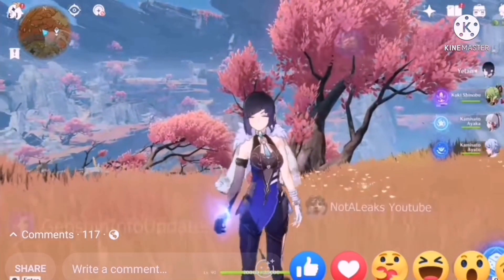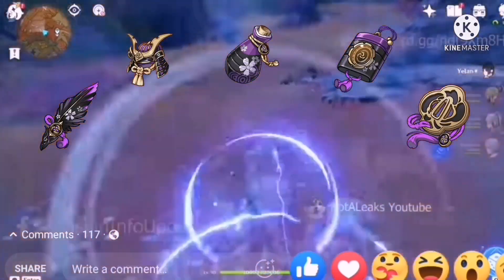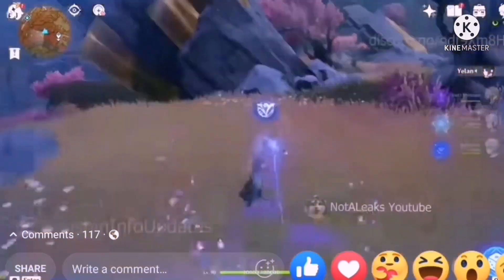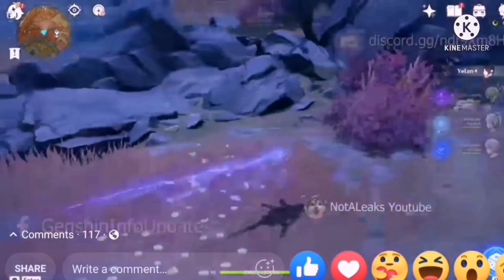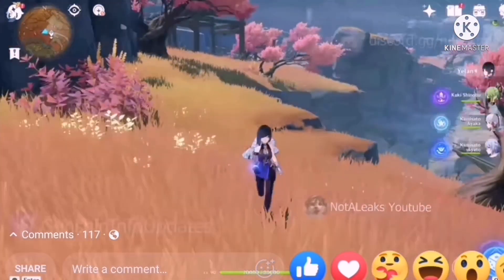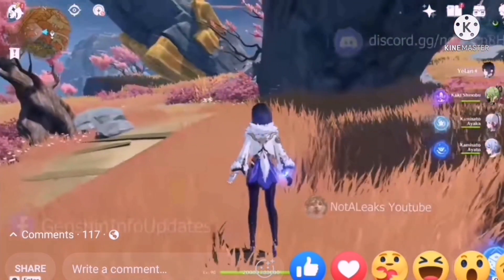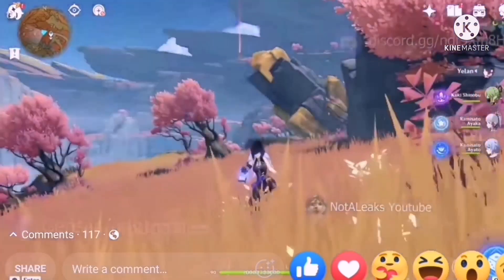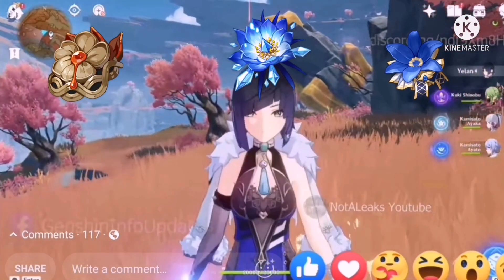Now let's talk about her ideal Artifacts Set. The ideal Artifacts Set for Yellen is the Emblem of Severed Fate. The 2-Piece Set will give you 20% Energy Recharge, while the 4-Piece Set will increase Yellen's Elemental Burst damage by 25% of Energy Recharge. A maximum of 75% bonus damage can be obtained in this way. Players should try to acquire these artifacts to have the best Genshin Yellen build.